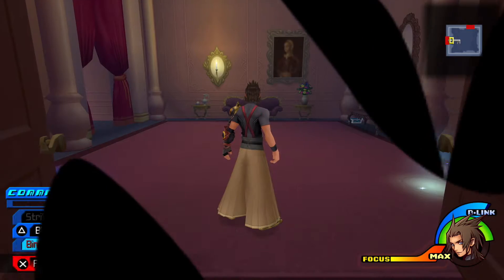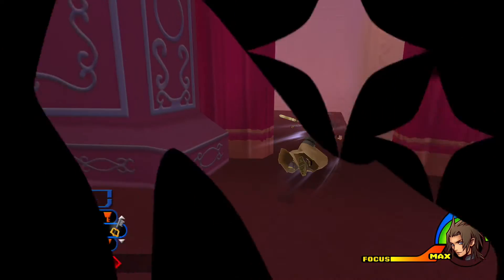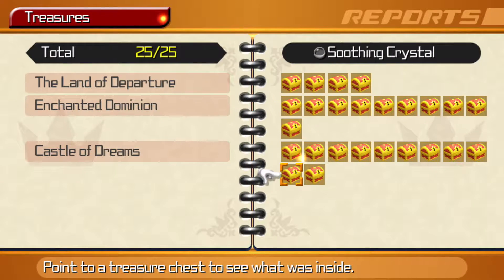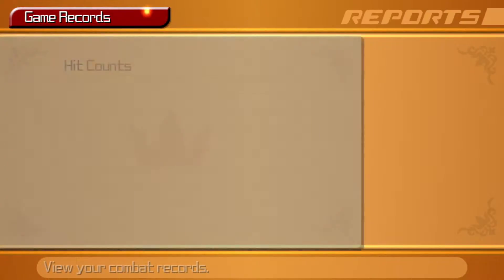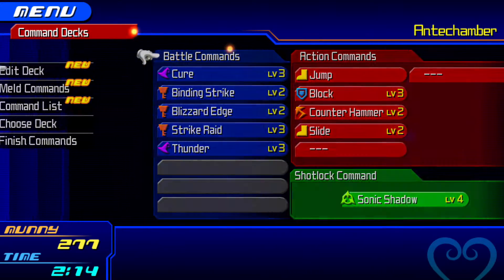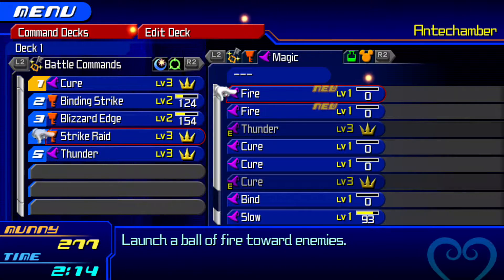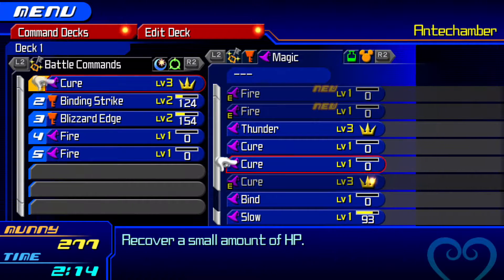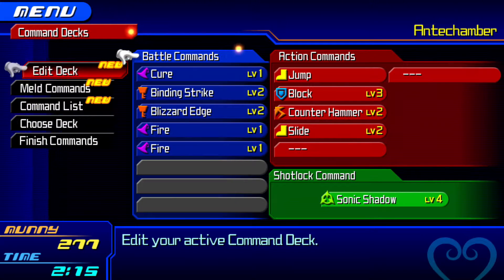You just walk through the antechamber here. I suppose if I was trying to be more efficient I could have just warped right to the antechamber, but there's the chest. Going into the menu — reports and treasures — you can see we've gotten all of the treasures in the Castle of Dreams now. Let's see what we got; it's probably a new command. Oh yeah, it was Fire. Already finished our first Cure — some of these lower-level commands level up very quickly.